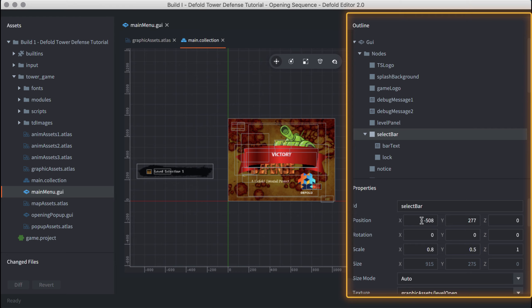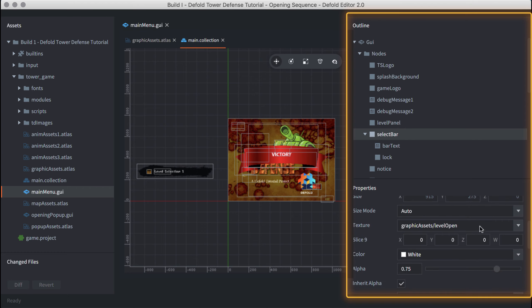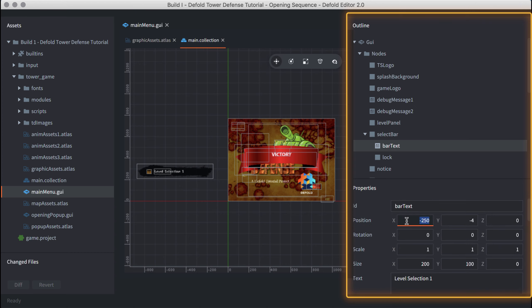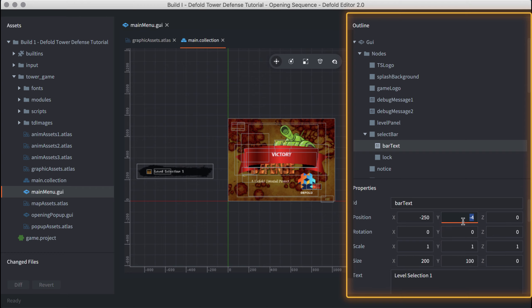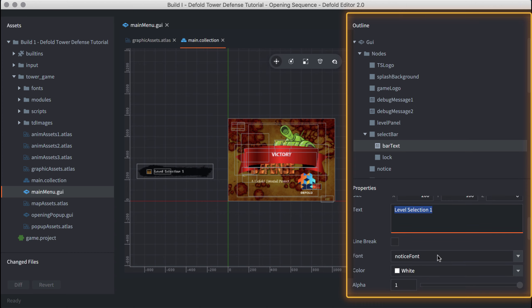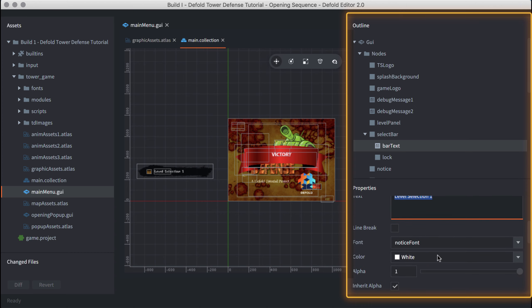There are two debug messages — I've identified their positions, set some default text that I'll override dynamically in code. Font is set to C-Lock, color to maroon, placed in the notices layer with pivot set to northwest. Debug message two is almost the same at a slightly different location, with the font scale changed to make it a little smaller so it's not too obtrusive during debugging.